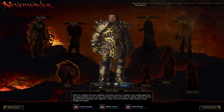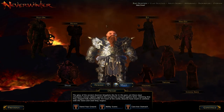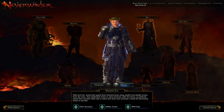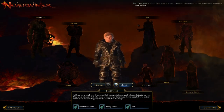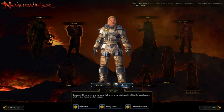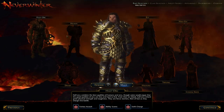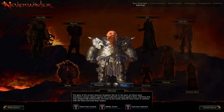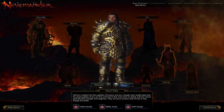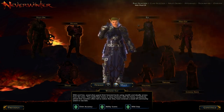A nice feature they did in this is matching the preview image to the class that would work best with each race. Rogue for Halfling, Tieflings and Elves as the controlling wizards, the Half-Elf as the Cleric, the Human and Half-Orc as great weapon fighters, and the Dwarf as the Guardian Fighter. You can tell just by the silhouettes — except for the Tiefling, who has a blade, whereas control wizards have orbs.